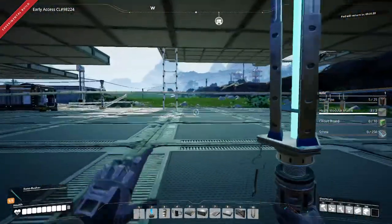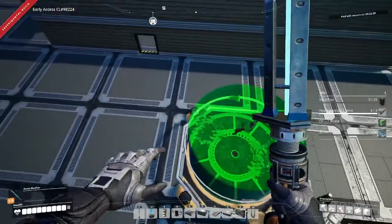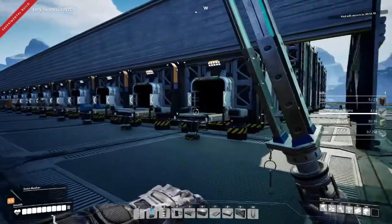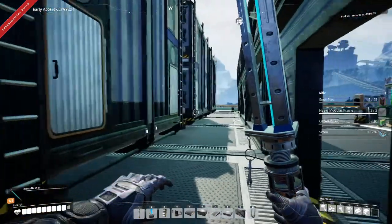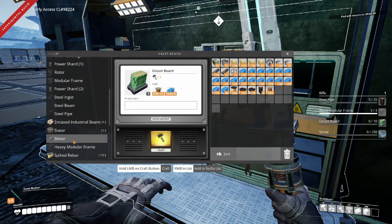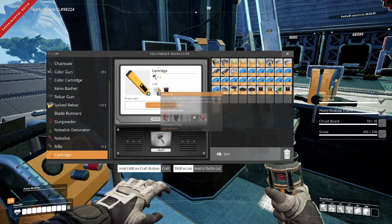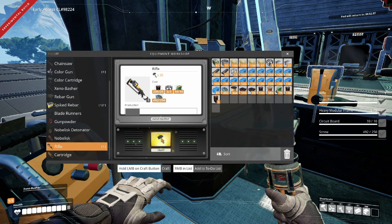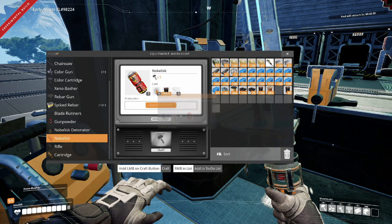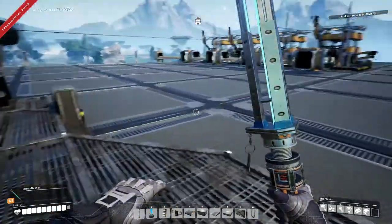It'll take a little bit of time to get that set up. I'm going to need to get a bunch of things before it's really ready. But in the meantime, I might just route the outputs of those constructors right into our storage, just so we can start having a supply. Let's knock out some of these circuit boards — we only need 10, so I'm only going to build 10. We're going to need to get all the stuff to make cartridges, which need gunpowder, which needs sulfur.